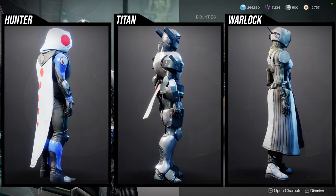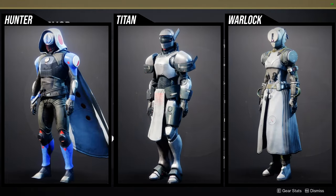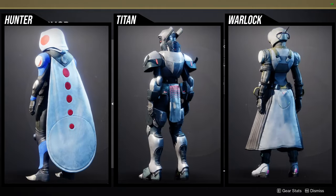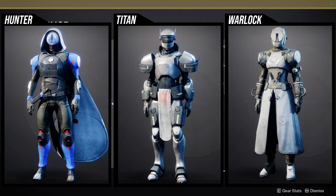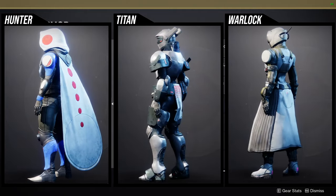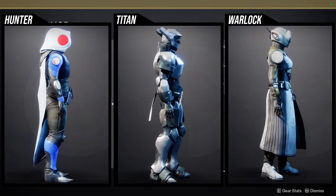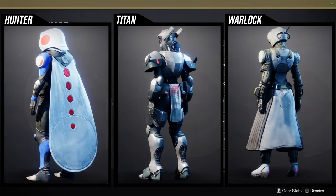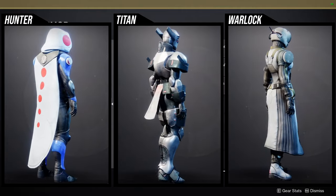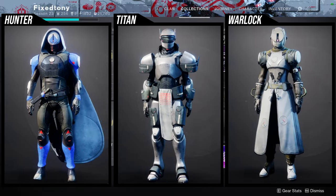For the armor sets at 801: for Hunters, I think the chest piece is the only good piece — everything else is kind of trash honestly. For Titans, it looks like the Mimetic Savior set — I think the chest piece, boots, arms, and even the helmet have potential, though I don't personally want to pursue it. For Warlocks, the only good thing is the bond, which I use for electrical sets — the other pieces are too crappy.